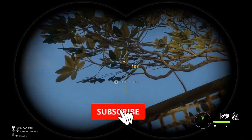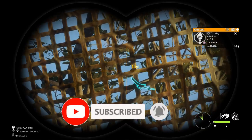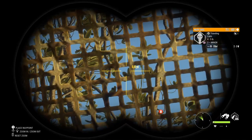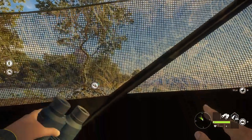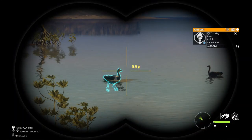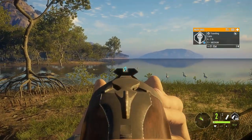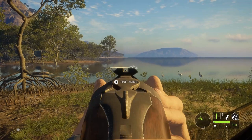Come on baby, land for papa. Looks like he's coming in. They do that little double bounce and they make their landing. He's in the water, right on the other side — there he is. Boom, gotcha baby.